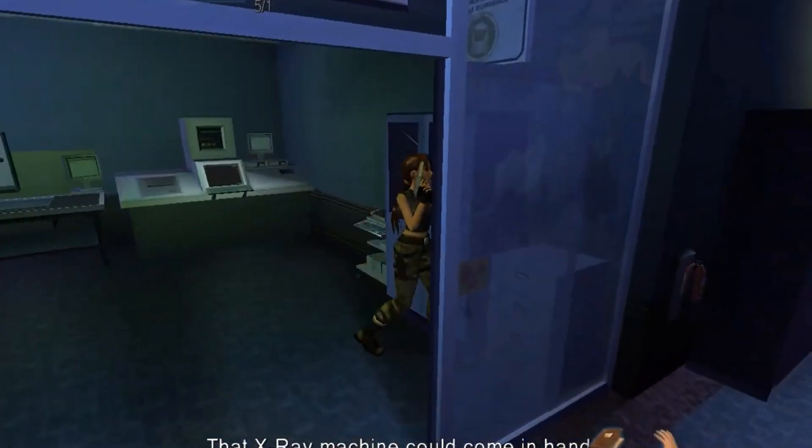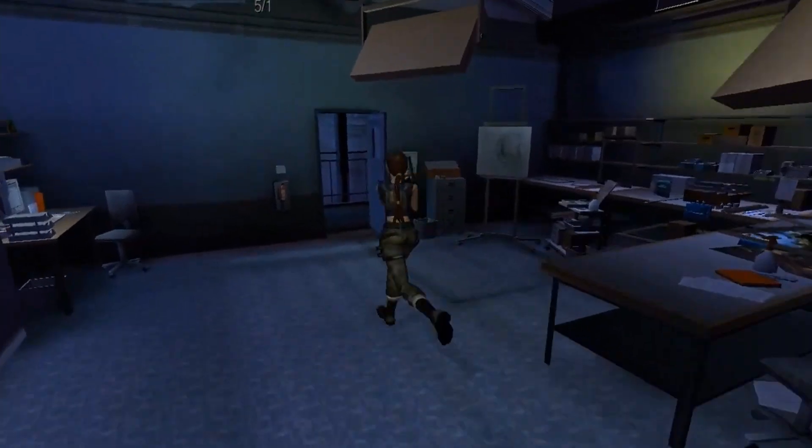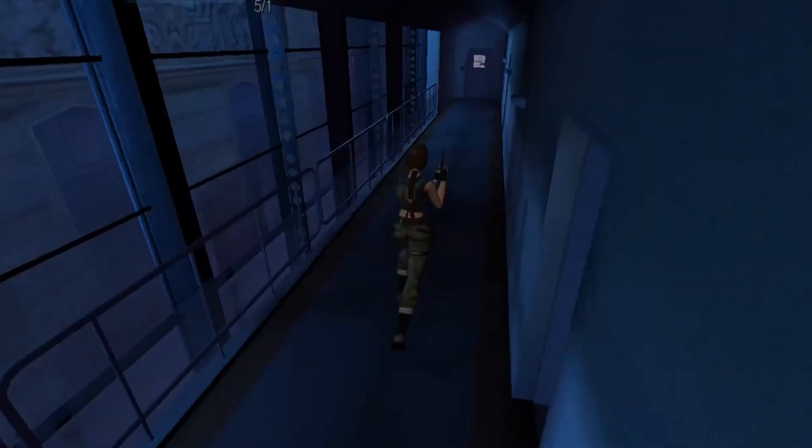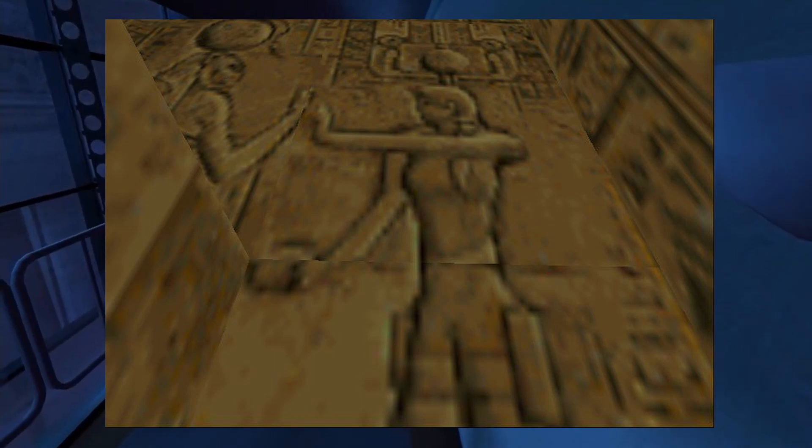The first one is in the Unfinished Business expansion of Tomb Raider 1. We can see on the wall in Egypt an image of Lara. I thought it was a really cool easter egg.